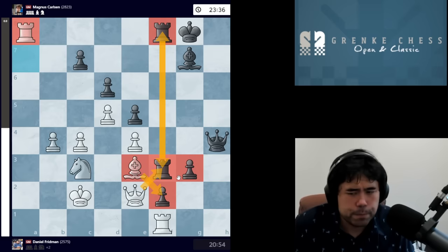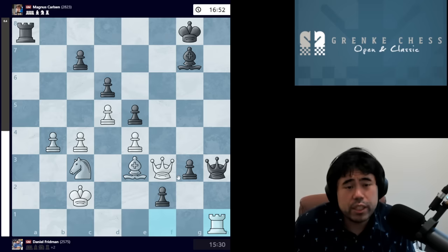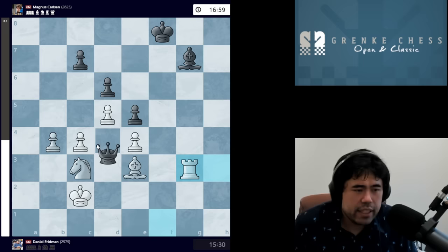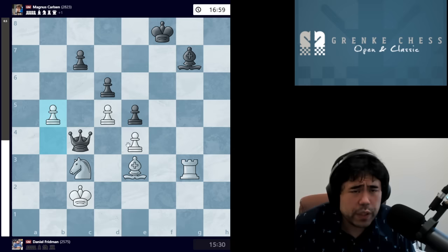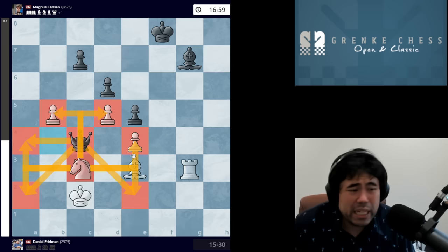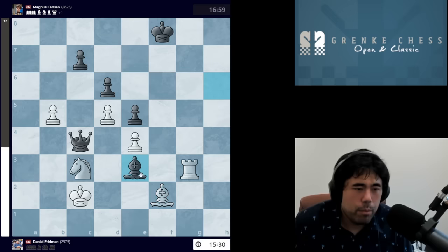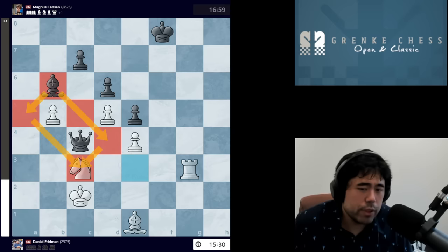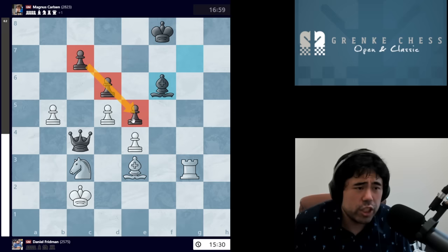Magnus takes the rook, we get Queen takes rook, and he goes Queen H3. Fridman plays Rook H1. Magnus plays Rook F8, and now Fridman makes a mistake with Rook takes H3 — he should have sacked the queen with Queen takes rook. After takes, takes, Queen takes, takes, and B5, the computer gives black an advantage but white is very close to setting up a fortress. This knight is an amazing piece — it guards all these pawns and stops checks on A2, E2, and A4. The queen is simply dominated with no squares to go after the white king, and this bishop is completely out of play. The computer thinks that after Rook G1, white has great chances to draw the game.